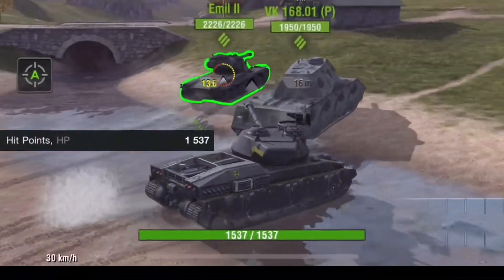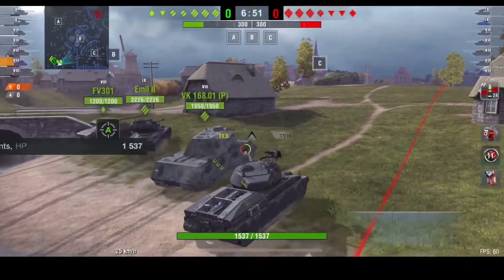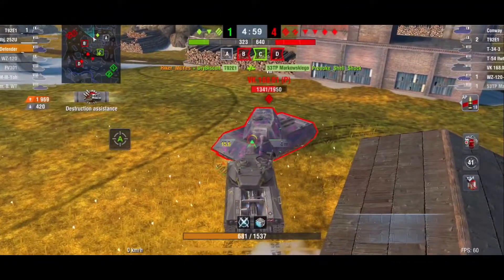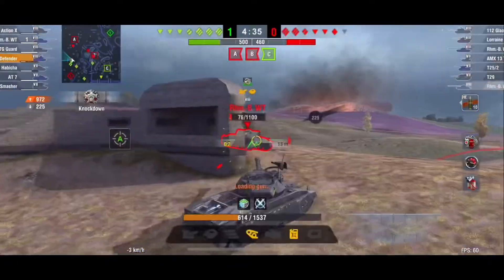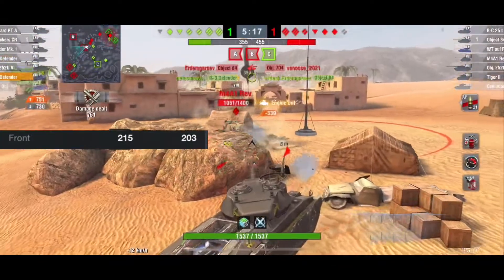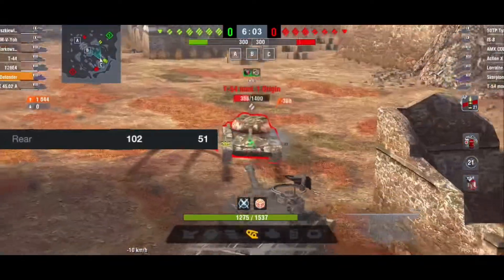The hit points of the T-28 Defender is very good at 1,537. The armor on the T-28 is not the best, but at least you got some armor with the front of the turret at 215, sides 127, and the rear 102. The front of the hull is at 203, the sides 75, and the rear 51.